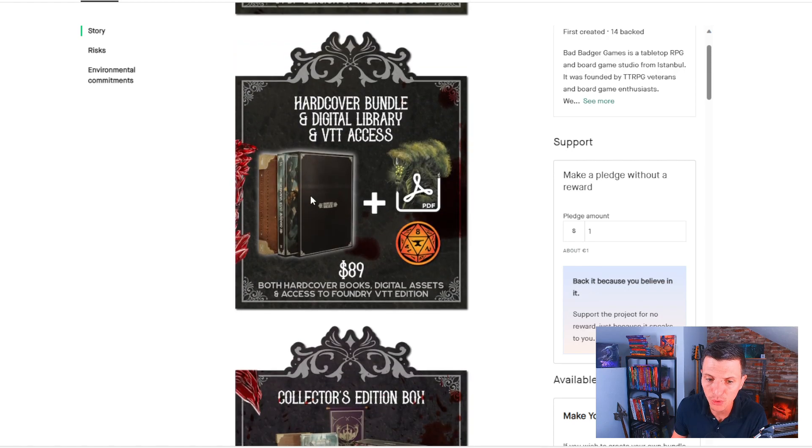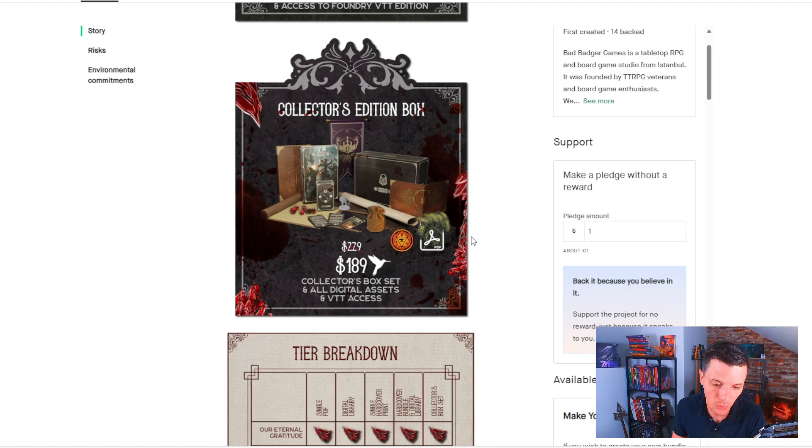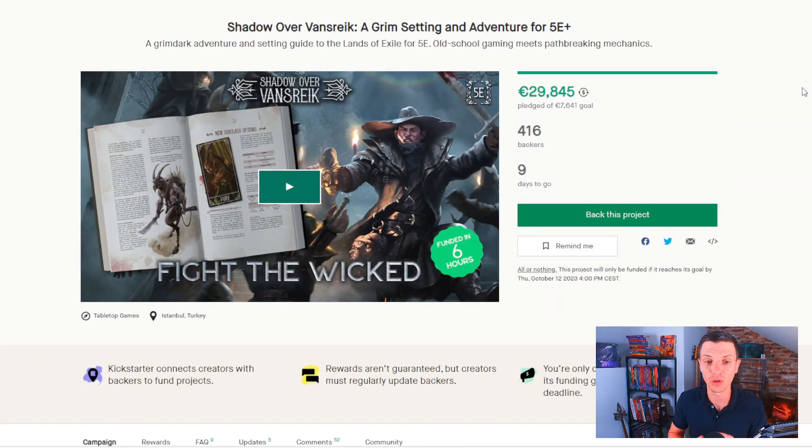You get both books — 500 plus pages in total — both PDFs, and the Foundry VTT version for $89, which works out to roughly 85 euros. It's just a Kickstarter of something that looks really good in my opinion, so let's look into the preview PDF.